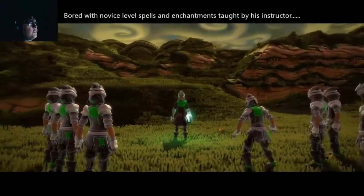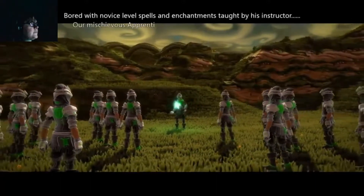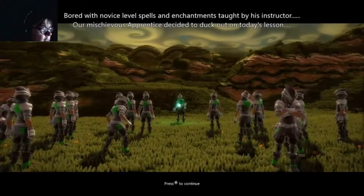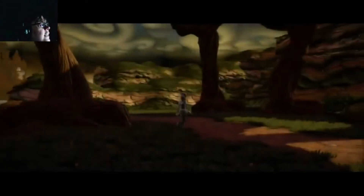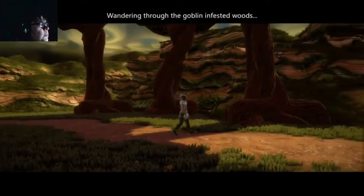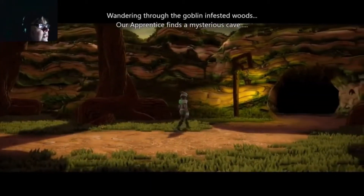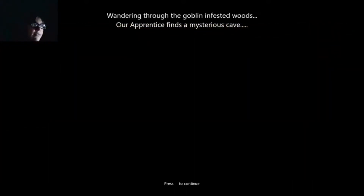Bored with novice level spells and enchantments taught by his instructor — that's his instructor there — our mischievous apprentice decided to duck out on today's lesson. He's not looking, not interested, he's bored. And he's got a fork. Wandering through the goblin infested woods, our apprentice finds a mysterious cave. That's always a bad idea in RPGs to go into mysterious caves.